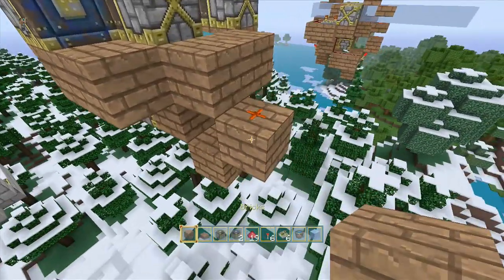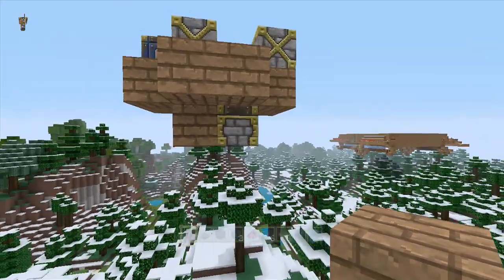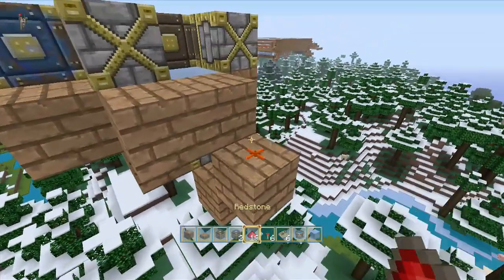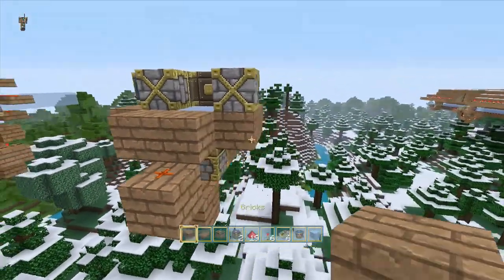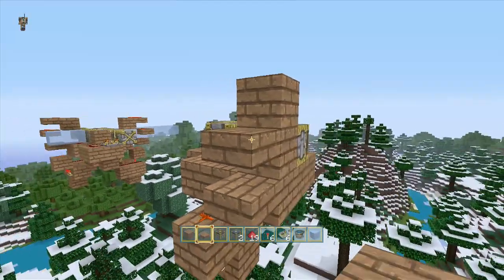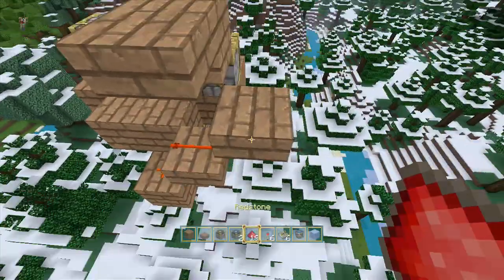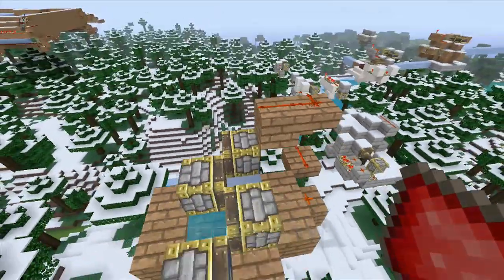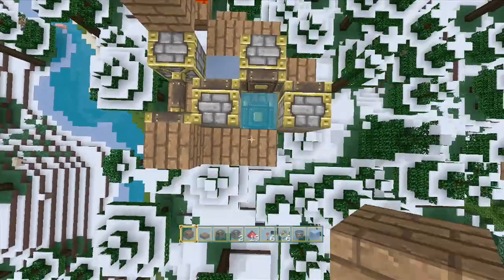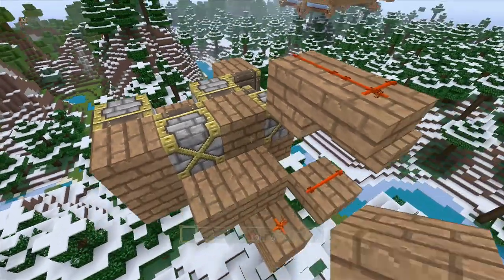I did that on the wrong side — terribly sorry. On the side where there's a piston, go down here like this and like that. Now we're going to BUD this piston right here. We place one here like this, back up, then get rid of these two blocks. This is going to give power to that block, creating another BUD. We place that there and that there, getting rid of that, and put a normal block for now.